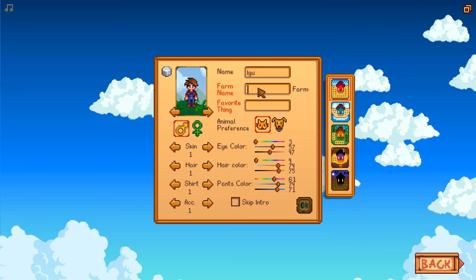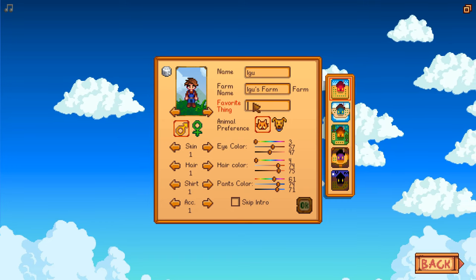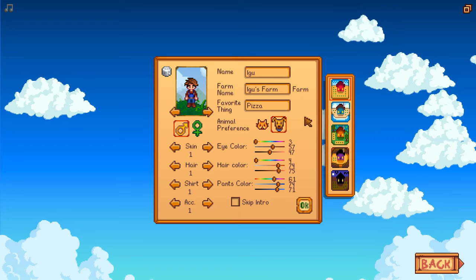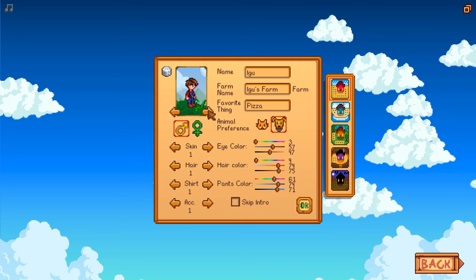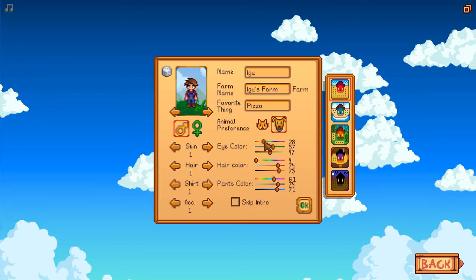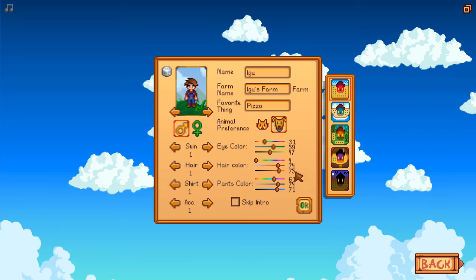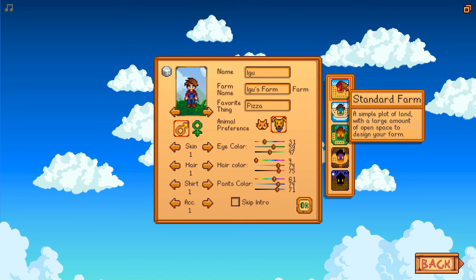Okay, naming the farm — I can't even imagine what I'm going to name this. Favorite thing... yeah, there we go. So we're going to be a guy. I want a farm, and I'm going to have a dog, of course. One thing I've got to change here is go for green — I've got green eyes and I want to maintain the whole green thing. Everything else seems okay. I'm not going to skip any intros. Standard farm: a simple plot of land with a large amount of open space to design your farm.